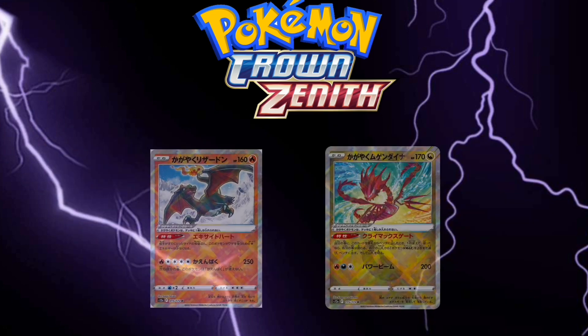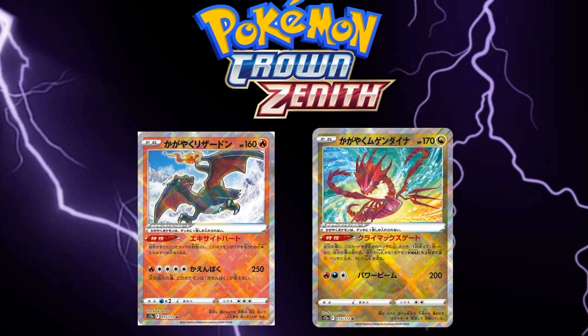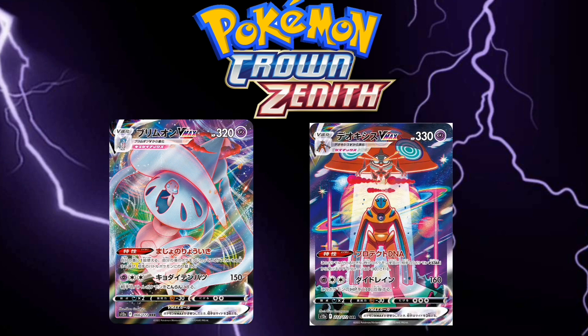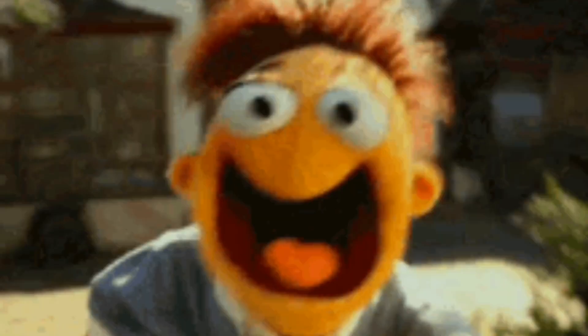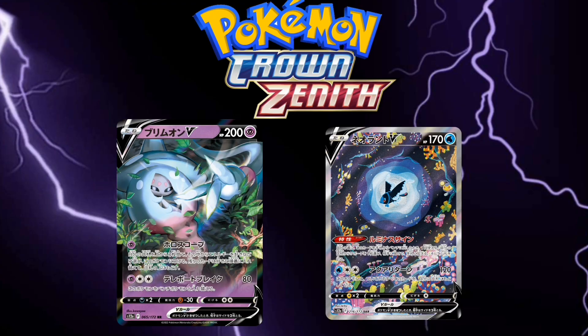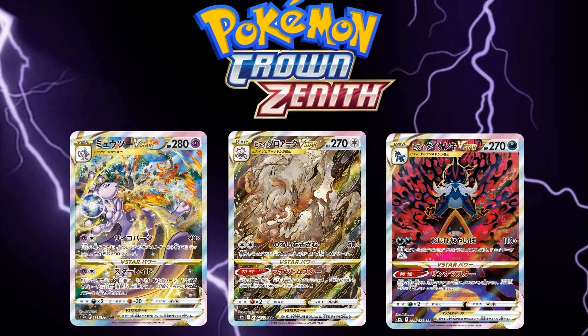The set includes three brand new Radiant Pokemon: Radiant Charizard, Radiant Chargebug, and Radiant Eternatus. It will also have 5 Pokemon V-Max, 8 Pokemon V-Star including Zacian V-Star and Zamazenta V-Star, 17 Pokemon V, and 70 cards with special artwork in the new Galarian Gallery, including Mewtwo V-Star, Darkrai V-Star, and Hisuian Zoroark V-Star.